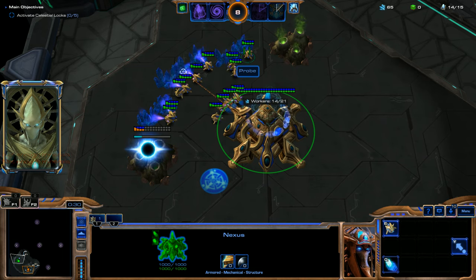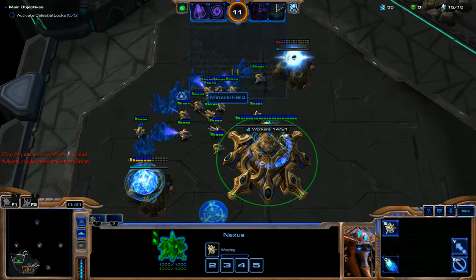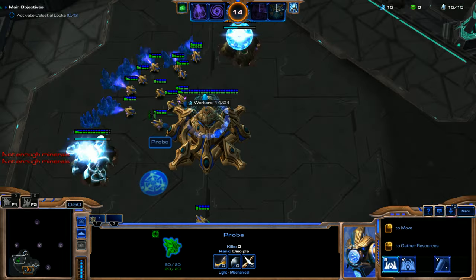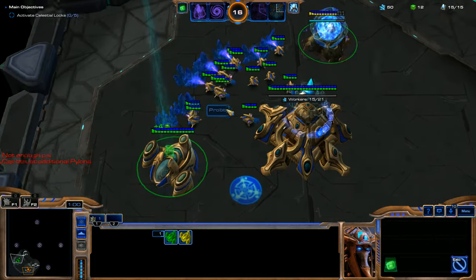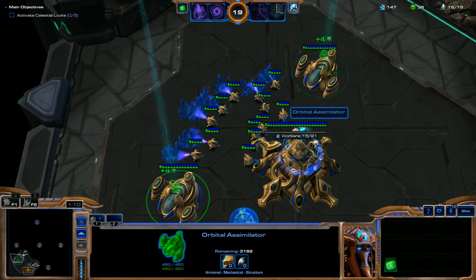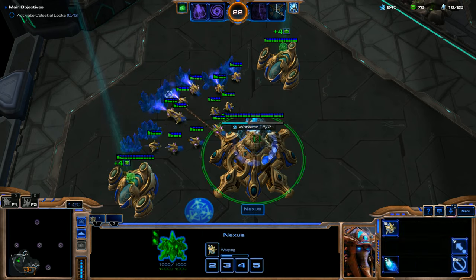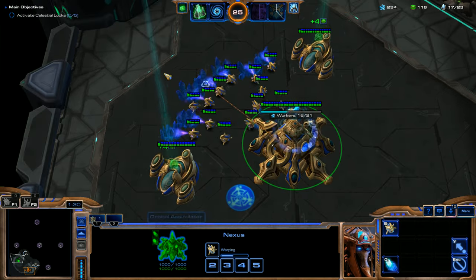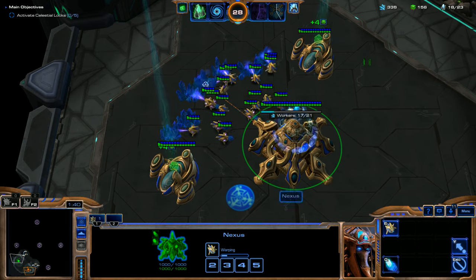I'm going to focus on getting assimilators on both Vespine Geysers right away. Once we have the assimilators, I'll throw down our first pylon. These are automated — you don't have to use any probes for gas. It's a good investment to pay the extra minerals at the start and have a huge surplus, because Dark Templar, Corsairs, and especially Dark Archons are very gas-heavy.